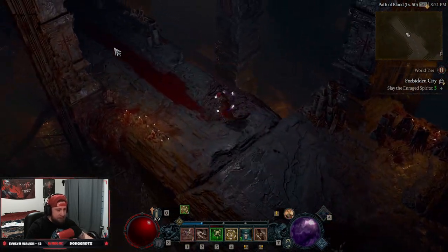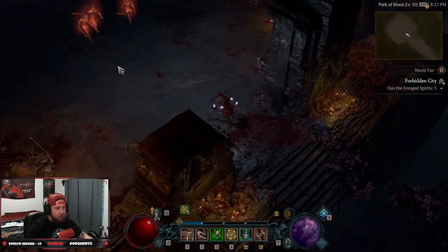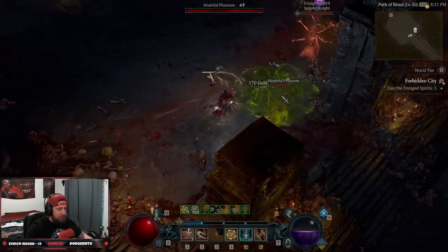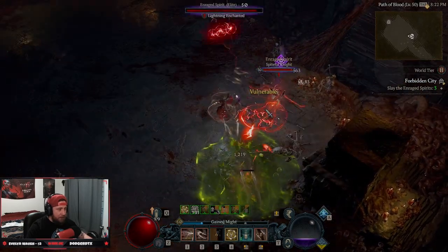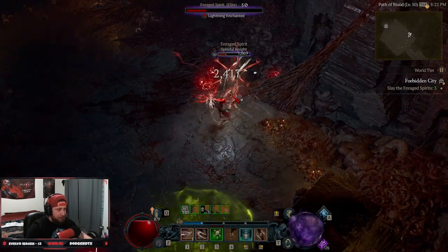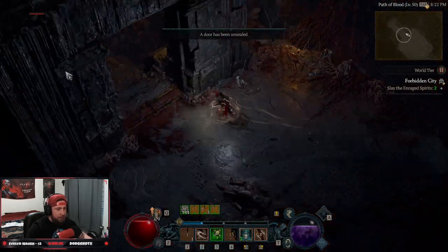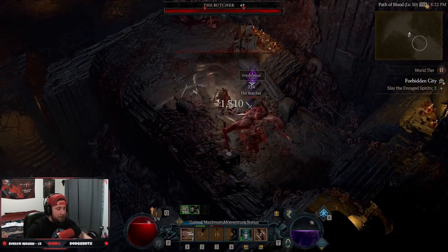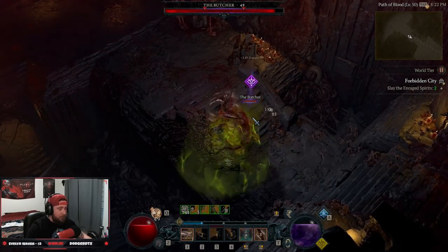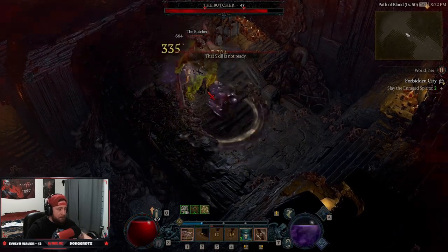Let's showcase the build — it's really fun and I really enjoy it. You can see how powerful it is: drop your trap, pop Inner Sight, and you just spam. They're dead. The build absolutely slaps. And then — awesome, a Butcher encounter! What a great timing for the video.